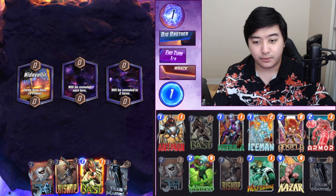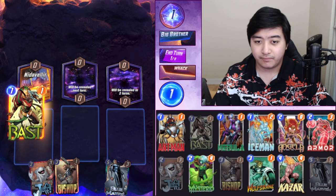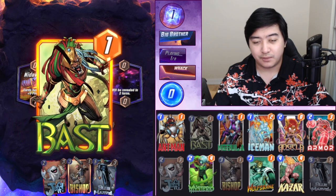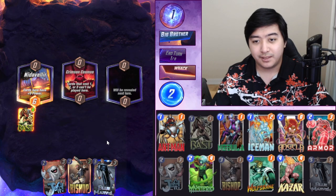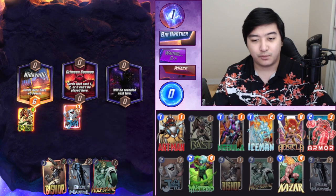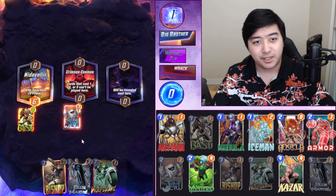So we can play Bast — it's only going to hit Bishop, that's fine. Should we play Bast here to make him strong? Yeah, honestly I think we're just going to ignore the left lane and focus on the middle and right, because I think he's going to play four cards there. Actually never mind — we're going to play Jeff and Crimson Cosmos. We'll play KaZar and Blue Marvel if we get the chance, but I'm not sure we're going to win the middle. Depends on what deck he has.